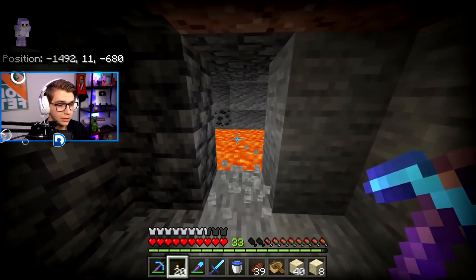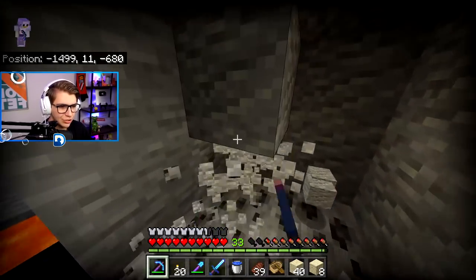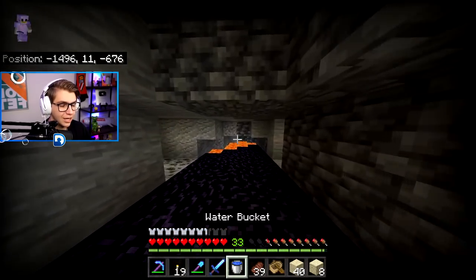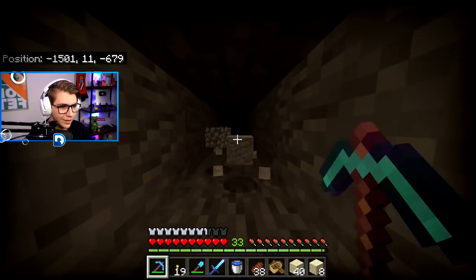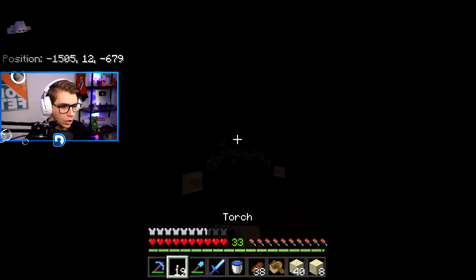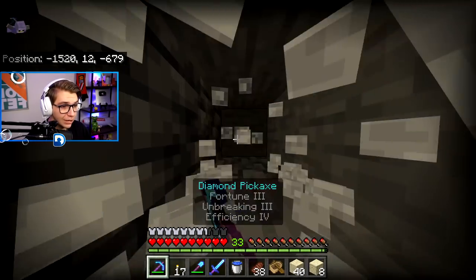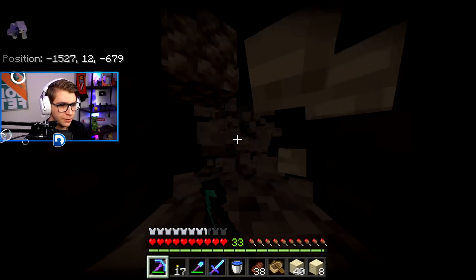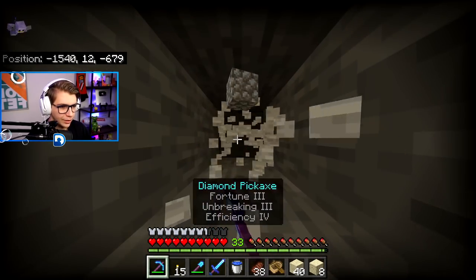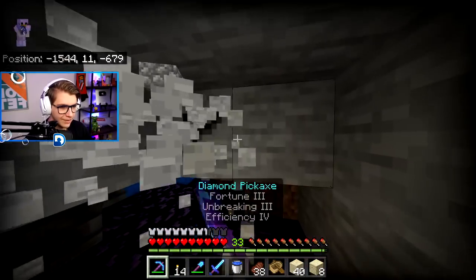To start, I'm going in a straight line just to get my bearings. Mining already seems very similar to Java. Now I want to test whether the Kaz method works — can I get this water in? Oh! I'm going so fast right now! I don't even have to jump! I am literally flying through these blocks — zooming through at unprecedented speeds. The only problem is I can't see where I'm going. That is absolutely insane — that is so much more broken than Java.